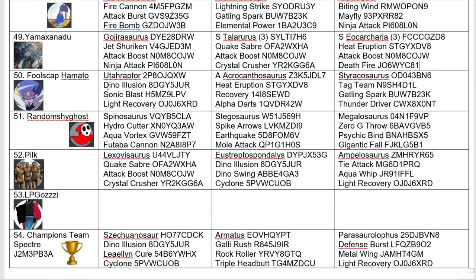Coming in at number 50, we have Fool's Cap Hamato, coming in with a Uteraptor — and I forgot to enter the character card because they want to use Fool's Cap — with an Alpha Acro and a Storakosaurus. I'm not fully convinced by this moveset, but then again it is Alpha Acro. You saw how many times that thing got off Heat Eruption, Flare Sword, and Volt Burst when a certain someone used it. So it'll probably get off Heat Eruption plenty of times in the tournament.